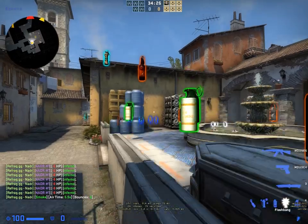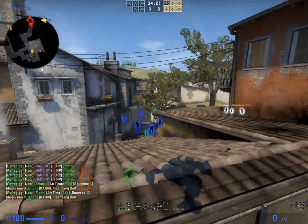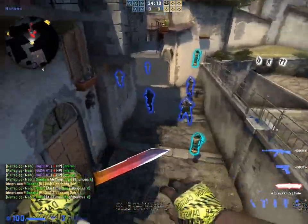Then you're gonna get two flashes this round, and you're gonna flash twice in this middle yellow piece, both jump throws, and it's gonna fully blind the enemy. Your teammate can swing and get some free kills.